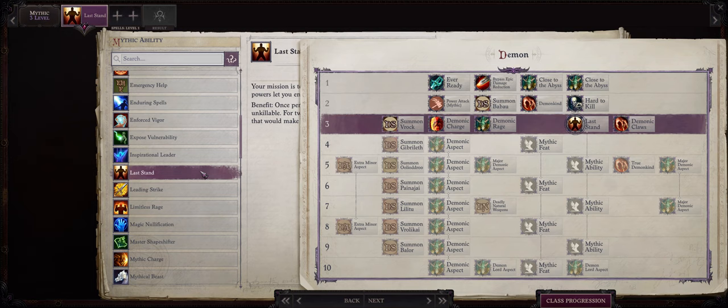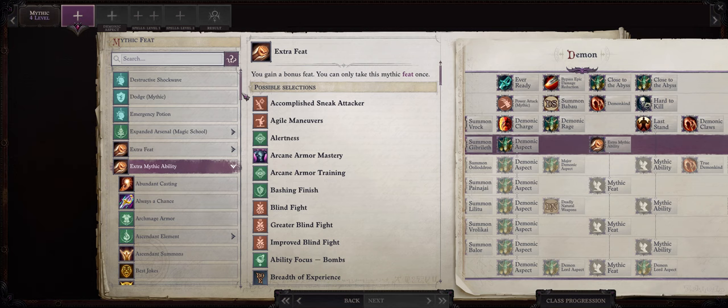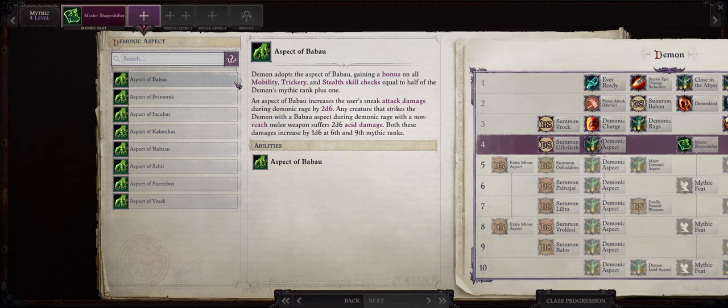While as a human with a reach weapon we do have high range, in most of the demon forms we don't have as big a range because our weapons won't be reach — each form has their own weapons. So Last Stand can help a lot when it comes to surviving. Mythic rank 4 is when you finally get our demon shapeshifting spells, so instead of picking a mythic feat I recommend going with Extra Mythic Ability and then Master Shapeshifter, to increase the bonuses we gain from our forms by a massive plus 4 to strength, dexterity, and constitution — one of the best abilities for any shapeshifter character.